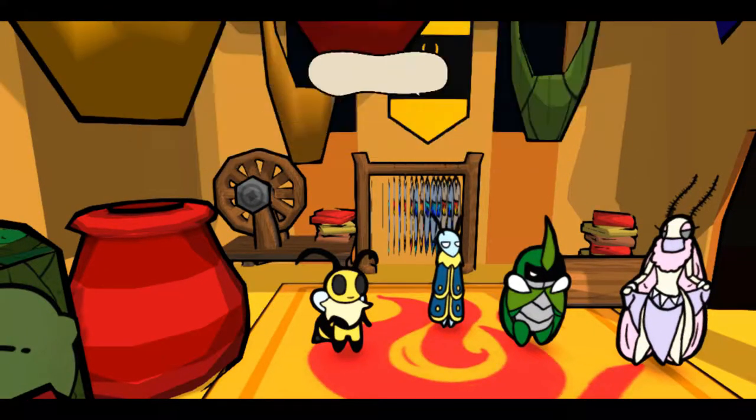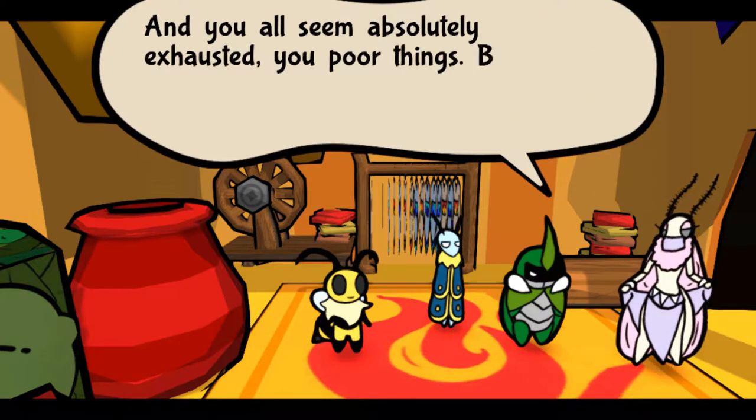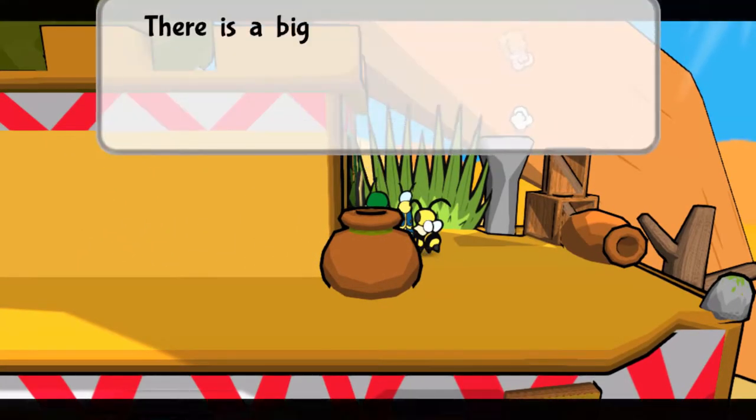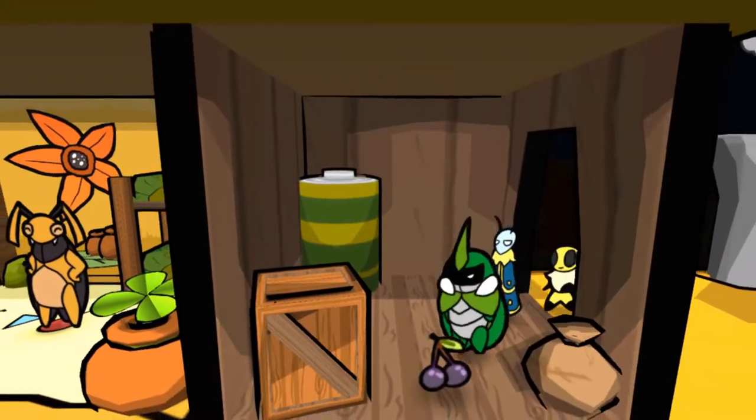In the defiant route you will get the lure book for completing the stolen item quest. Also in the defiant route, you will find a lure book inside the mayor's locked storeroom, which you will be able to access after completing the want to relive memories quest.